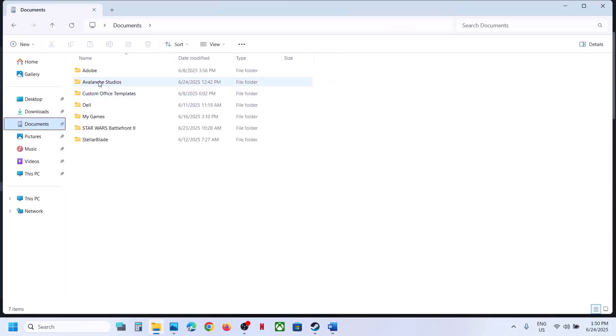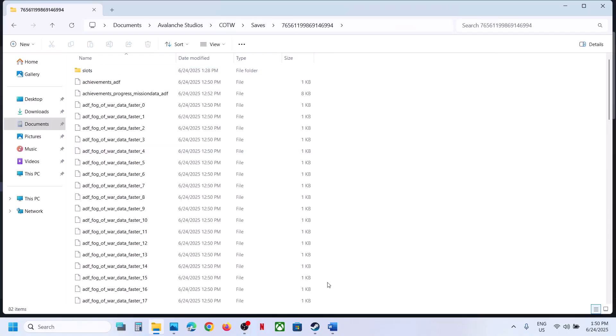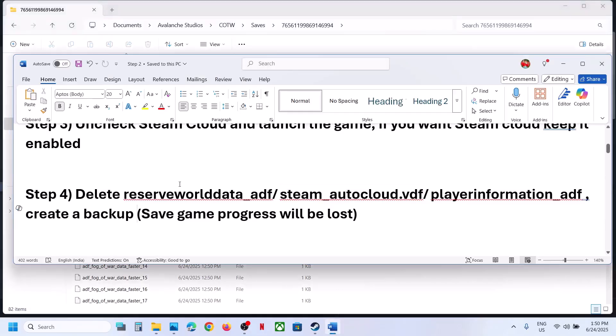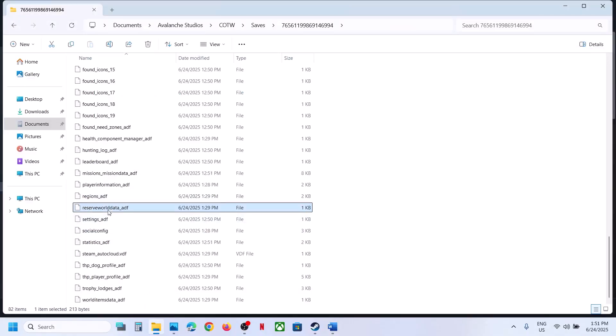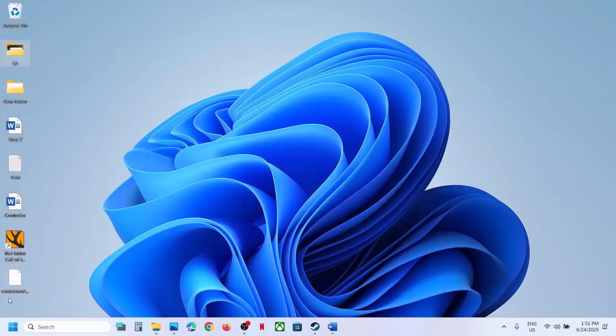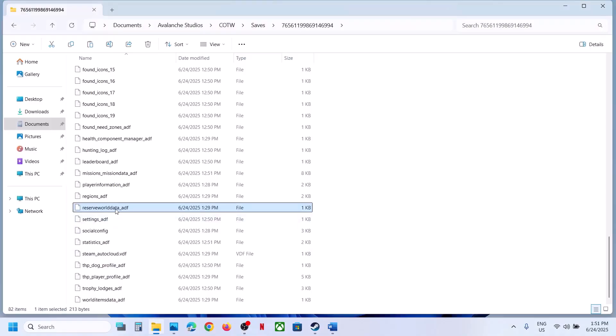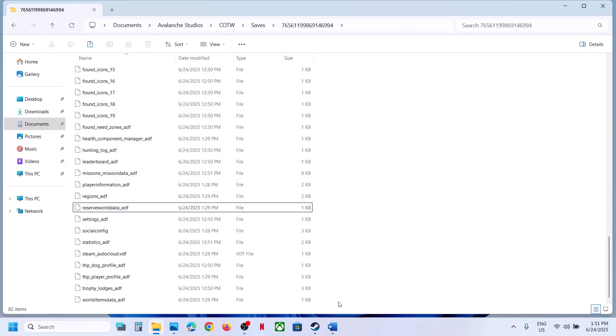Open the COTW folder, then open the Saves folder, and open the relevant subfolder. Find 'reserve_world_data_EDF' — copy this file and create a backup first. Once you have a backup, you can delete it or rename it, then launch the game and check.